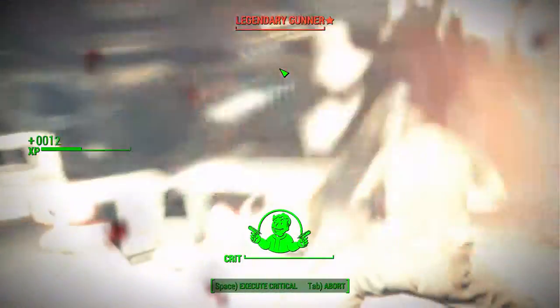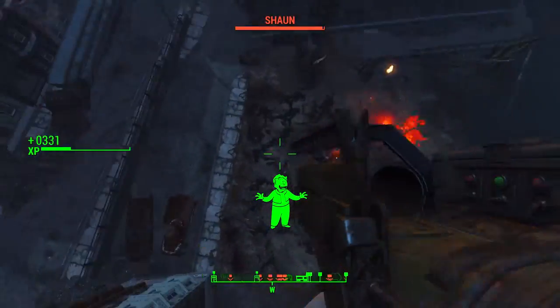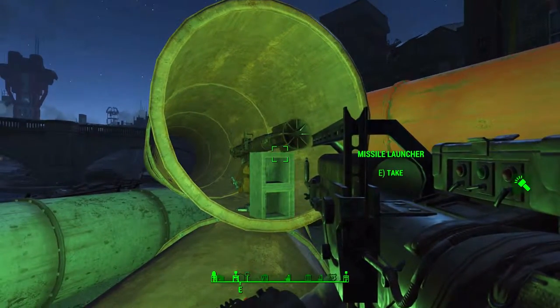Hey, what's up, it's easy here. These are some quick ways to grab a missile launcher. There's two of them that are free and two of them from vendors. The first spot is in a pipe that is kind of by Diamond City.